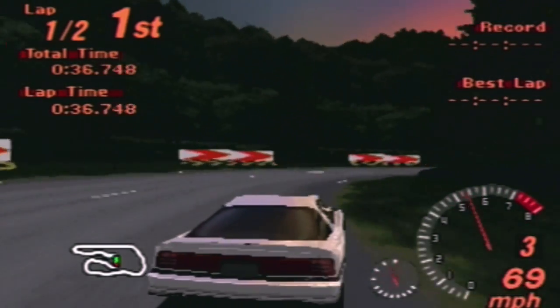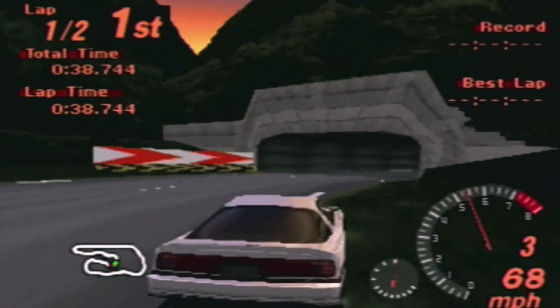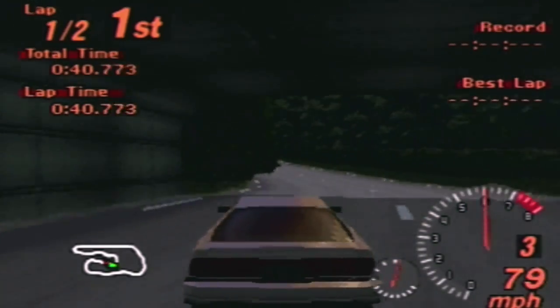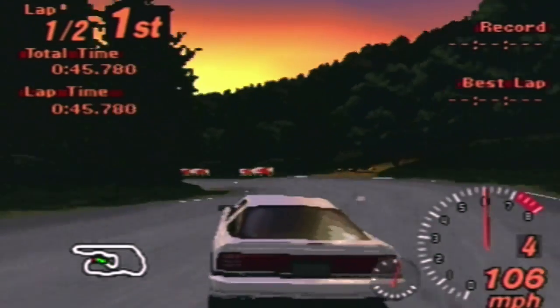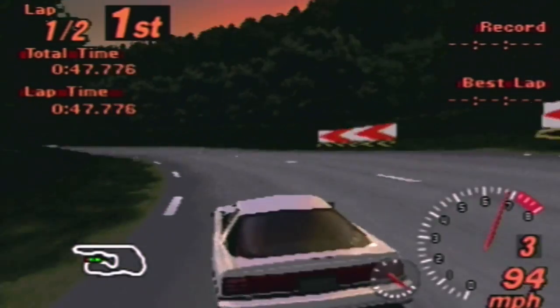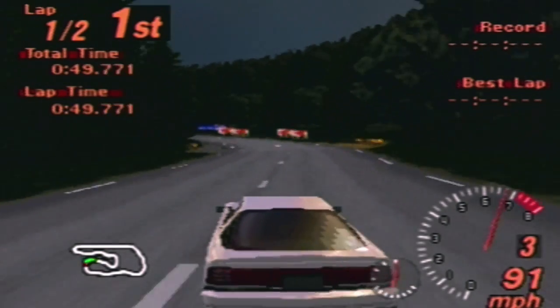It's pretty close to realistic power gains — a bit underrated because we've seen builds on YouTube making 500–550 out of a 1JZ with a single-cam build. But this is a 413-horsepower 1JZ Turbo.